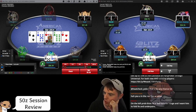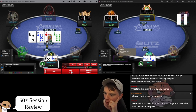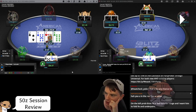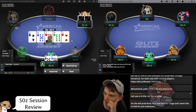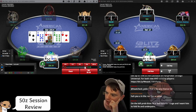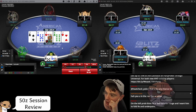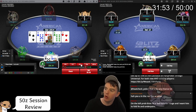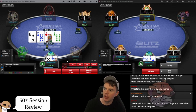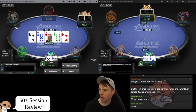We can start hammering here blocking queen-ten. I don't like this small sizing — it looks random. With the jack we always want to check back and check the river — can't value bet, don't want to bluff this high up in our range. You've gotten yourself into this spot with king-ten. He's got jack-ace and he's just owned us. Either check or bet big — on a bad turn for our range we don't want small bets. I'm going to be more polar: big bets or checks. I'd never bet this size with ace-jack — either bet big intending to fold or check back and play the river.